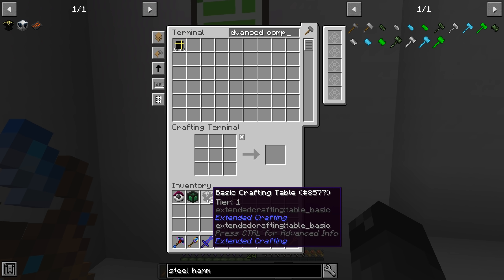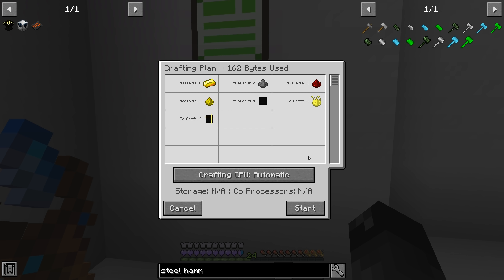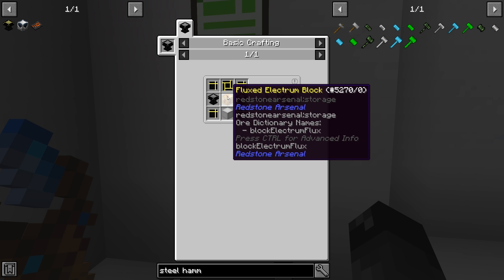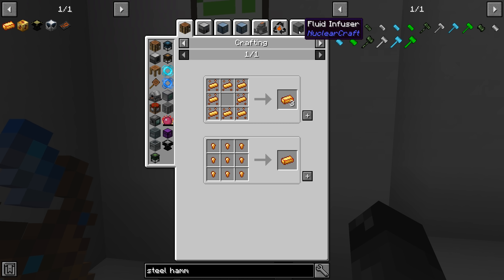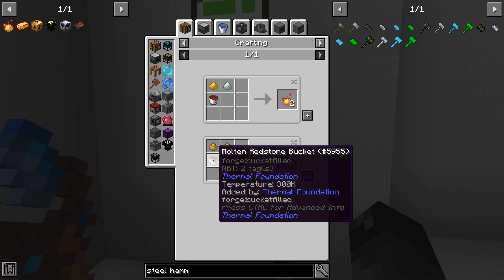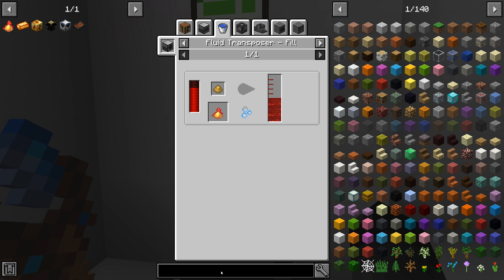We now have two basic crafting tables. I made a block of bright crystal and have an advanced catalyst. We need four advanced components, so we'll craft those up. But we actually also need a flux electrum block, which means we need flux electrum. We can make seeds out of it — it's a tier four. To make the fluxed electrum that's an induction smelter with the flux electrum blend, so we need buckets of molten redstone on the fluid transposer to put into electrum grit.